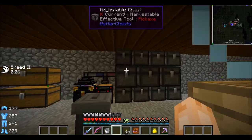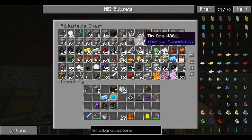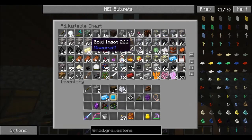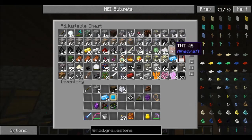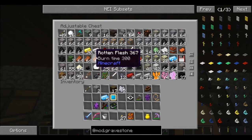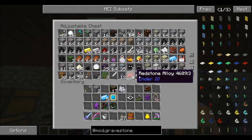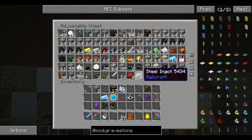Let's take a look at what the quarry has done. Look at that — that's some good ore right there, lots of stuff. Some of this is from my adventures, because I do have an ender pouch that I'm sending stuff back to the base as well. There's lots of rotten flesh and a couple other items here.